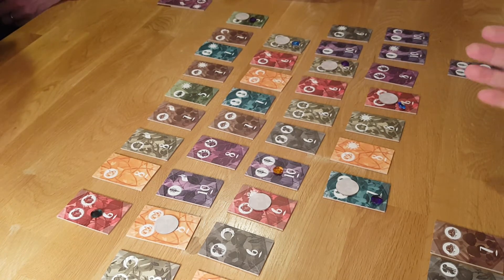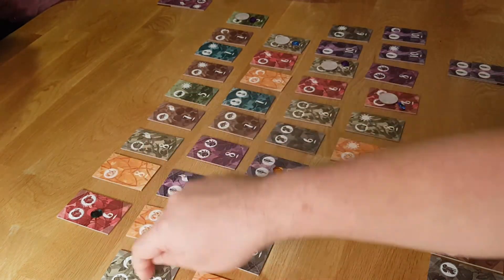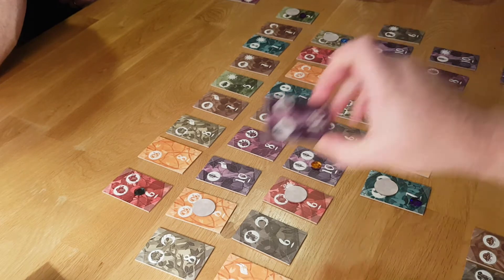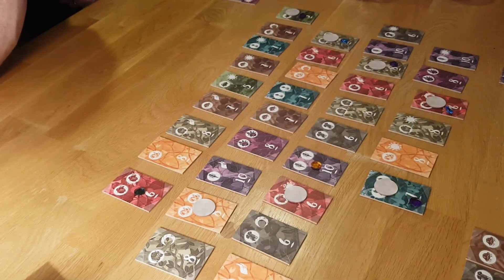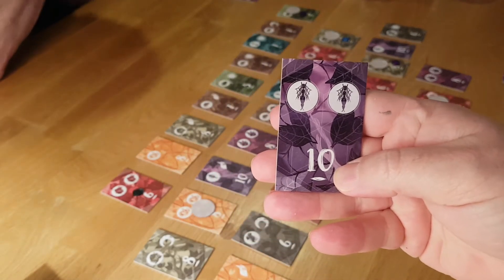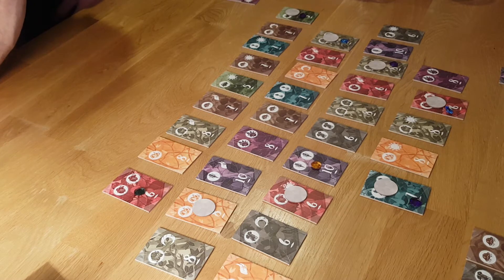On your turn you pick one from the end. Kelty has options from multiple ends of the board. He takes a spider web, and there's another spider web adjacent to it so he takes that one as well, putting him on six spider webs. That number represents how many power symbols there are — there are ten spider webs in the game, so Kelty now has the majority in spider webs guaranteed.